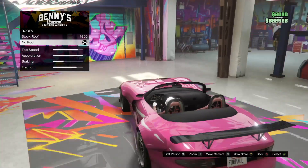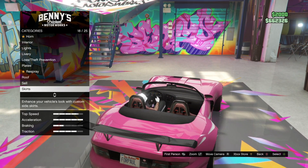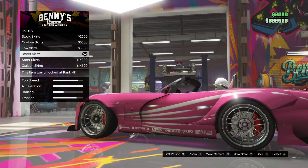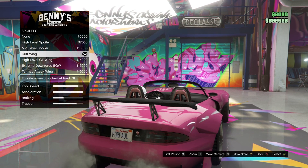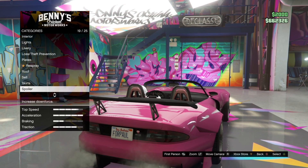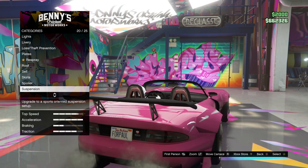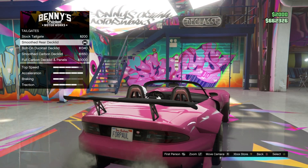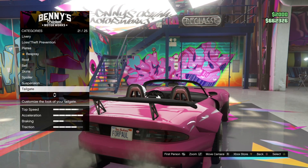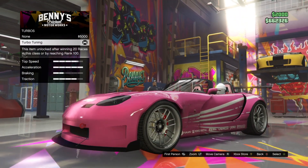Trim Color is Salmon Pink. Roof is No Roof. Skirts are Street Skirts. Spoiler is this type of spoiler. Suspension is Stock. Tailgate is Smooth Rear Deck Lid. Transmission, you can choose whatever. Turbo is Turbo Tuning.